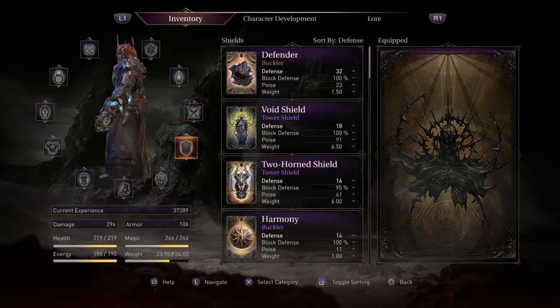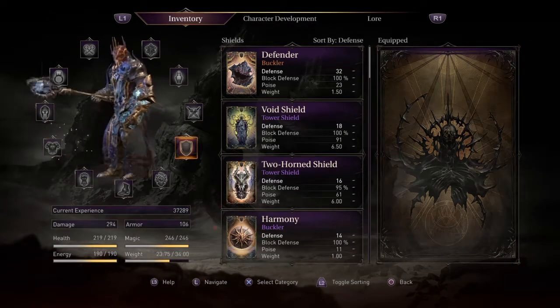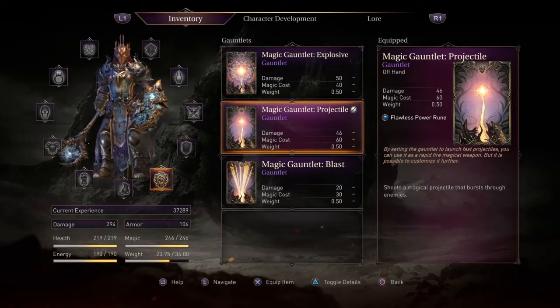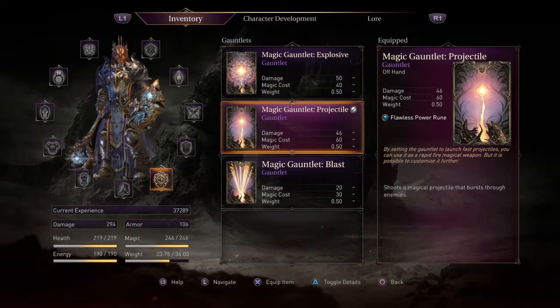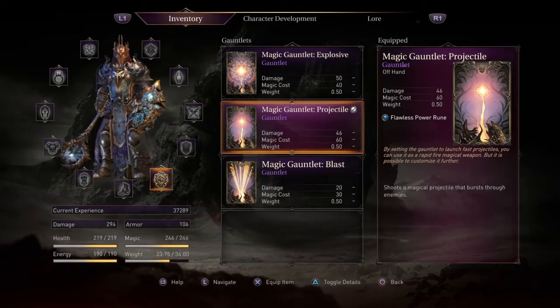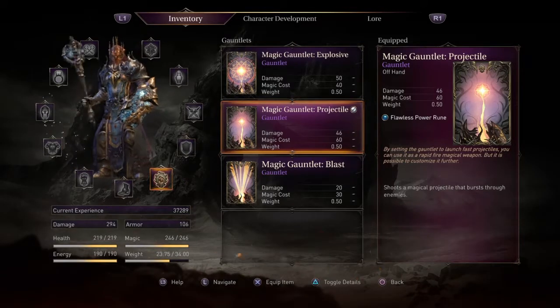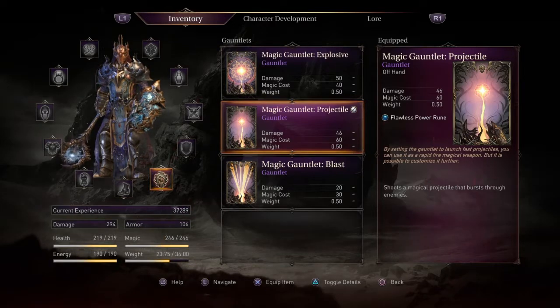I use the gauntlet so I do not have a shield equipped — I only use projectile. If you are fortunate enough to get a flawless power rune, use it; it is the highest damage out of any rune. If not, use a fire or poison rune as it will do damage over time. If you have additional luck runes, they are good in the gauntlet as well. The gauntlet is best used on shielded enemies or to spam when you are sick of fighting. I use the gauntlet to pepper bosses while I am waiting for an opening.